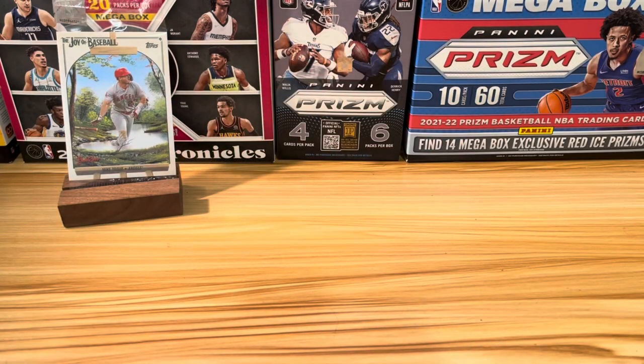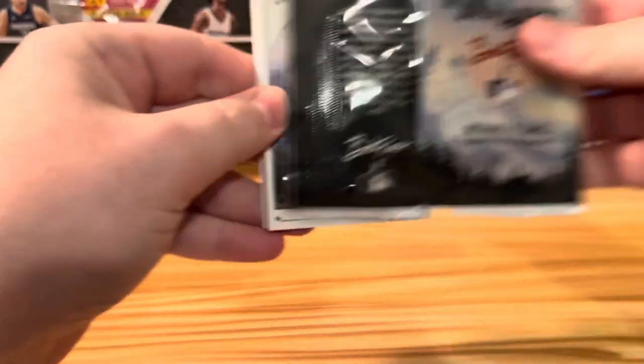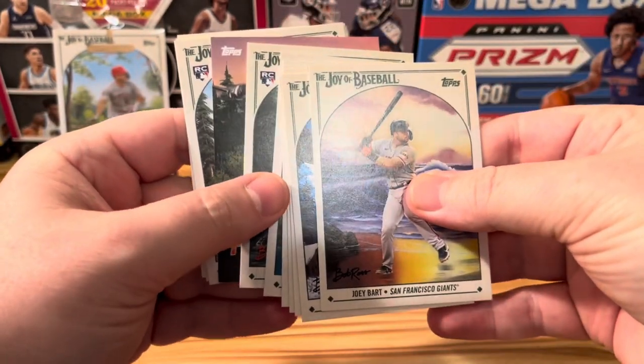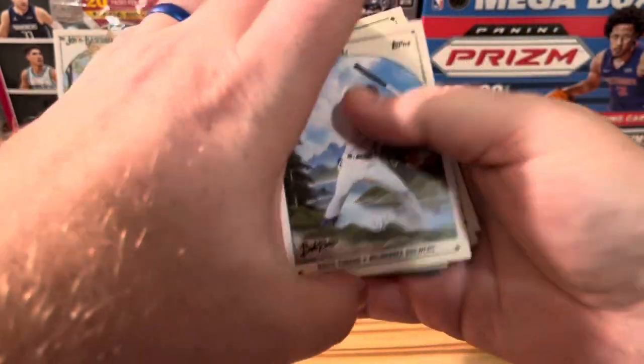So let's bust up this pack. As I said, there is one pack per box and one parallel or short print per pack. One card we can find is actually Bob Ross himself, so if we don't see any color, we might see a Bob Ross card. Let's just take a little peek. There's no color, so it looks like we'll have a short print card.